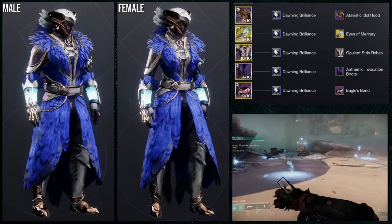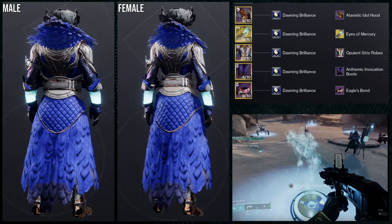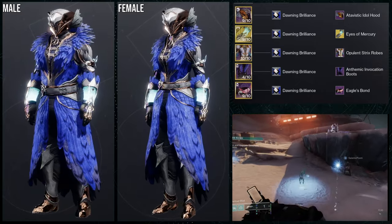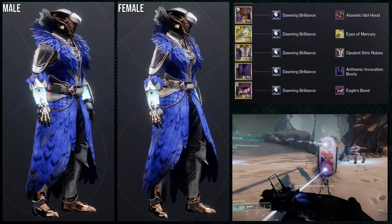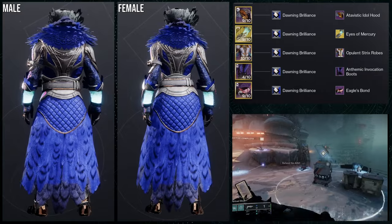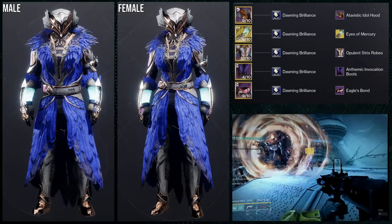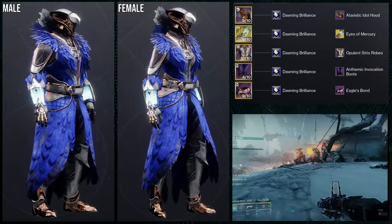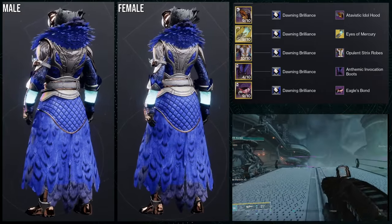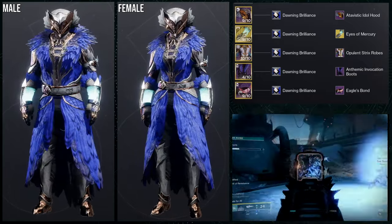Unfortunately, the Anthemic Invocation is also a season pass ornament, so it's unavailable as well. There's a debate about whether I should use pieces that aren't available in-game anymore — the argument for it is that I collected these pieces to put them in videos. If you want something similar and available, just use the Atavastic Idol boots. I don't want to veto myself from using pieces I own just because they're unavailable — otherwise what would be the point of having them?